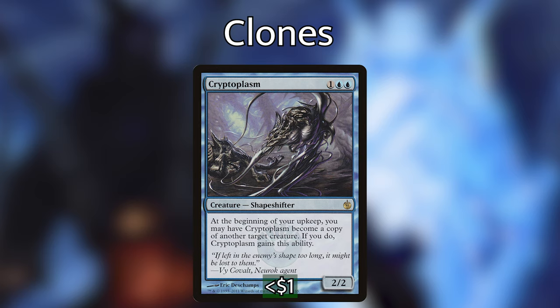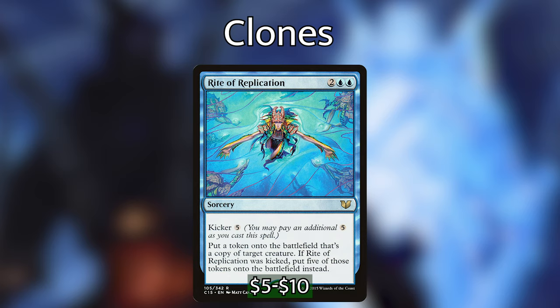We have Cryptoplasm, which is 1 blue-blue for a 2/2 shapeshifter. At the beginning of your upkeep, you may have Cryptoplasm become a copy of another target creature — if you do, Cryptoplasm gains its ability. A really unique and underrated copy card, because we can cast this before casting Sakashima, wait to see what our opponents are casting, have Cryptoplasm copy that on our upkeep, and then cast Sakashima targeting the copy. And then last up, of course, we had to include Rite of Replication. For 2 blue-blue, we have a sorcery with kicker — kicker cost of 5 generic. Put a token onto the battlefield that's a copy of target creature. If Rite of Replication was kicked, put 5 of those tokens onto the battlefield instead. This card is absolutely nuts in this deck. I played a game where I had a Brutaclad and a Sakashima that was a copy of Brutaclad. I cast Rite of Replication kicked targeting the Brutaclad and got 5 tokens of Brutaclad. All those tokens had haste, and at the beginning of my combat I made 7 tokens that all copied the Brutaclads, and just went nuts. You gotta include this card.